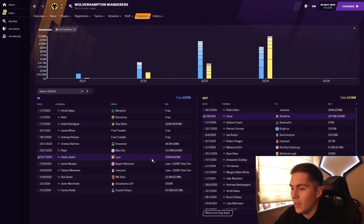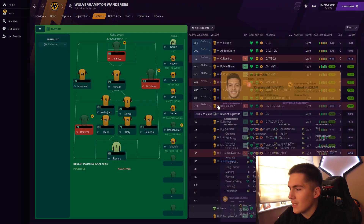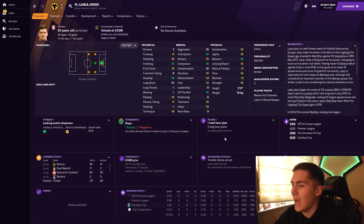Wolves brought in Diallo, Carlos Alenia, and Guido Rodriguez, and Inzaghi is again using a 4-2-3-1. Jimenez — now 33 — is still at the club keeping Jovic out of the team. It's going to be interesting to see what happens next because Jovic is getting impatient. Will he leave to get more football?